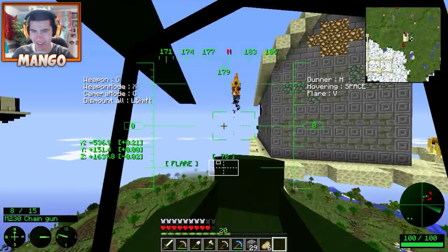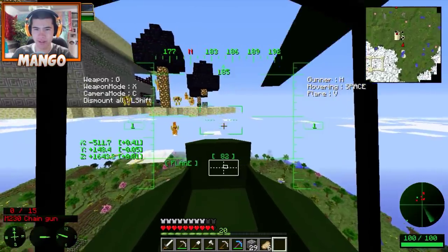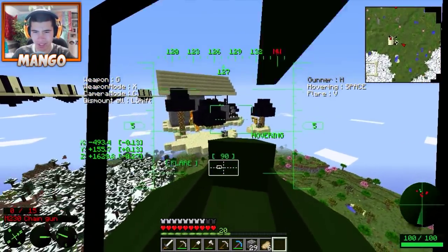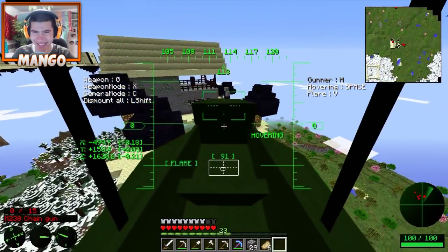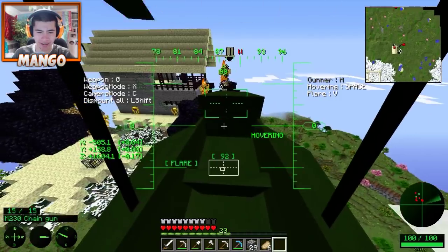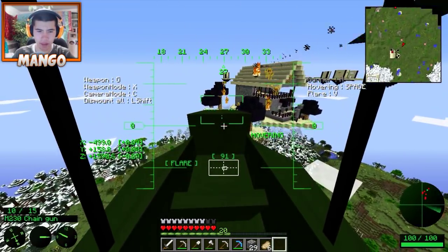Mine all this glowstone - we need all that stuff. My pickaxe is about to break. I am wrecking these dudes. Try hitting F or R - there's a button that lets you switch your weapons. I think you have a bomb.